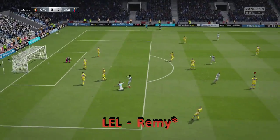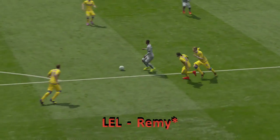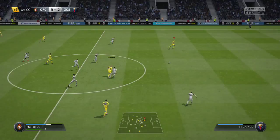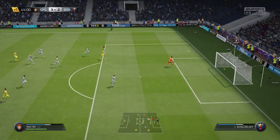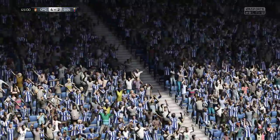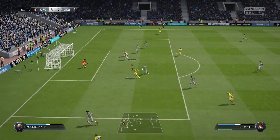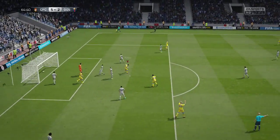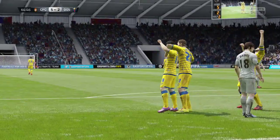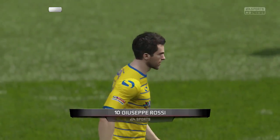Straight from kickoff, Sturridge curls it with his right foot like he's got a five-star weak foot - absolutely insane, 3-2. Then Matri with a chip over the keeper who came out too far - 4-2 to the Climb, just before half time. Then Matri with some beautiful dribbling plays it to Rossi who puts it in on the rebound - 5-2! Matri doesn't quite have the weak foot but Rossi on his left is definitely good enough.